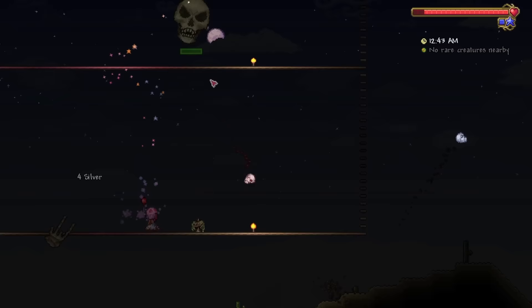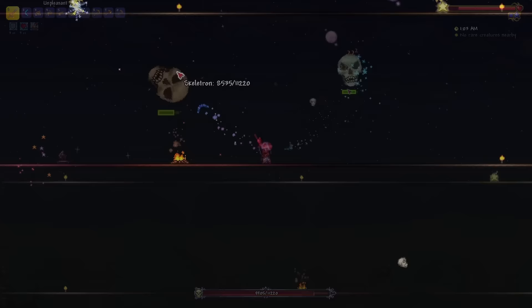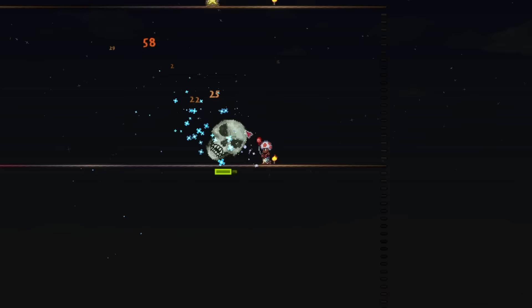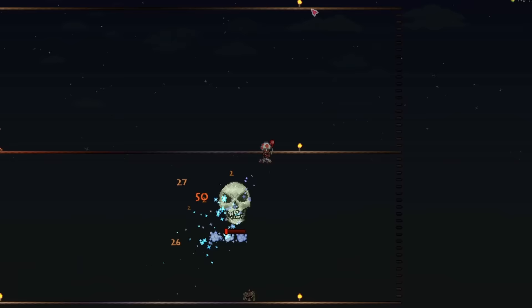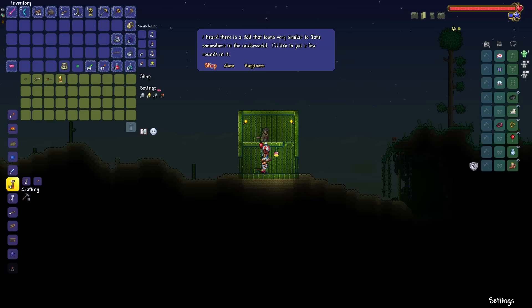On my sixth attempt at Skeletron, I was finally able to find a rhythm and reached the second phase with a little over three and a half minutes left on the clock. I made it my number one priority to deal the absolute maximum damage. I positioned myself inches away from his spin attack to barrage him with the Ice Boomerang, manipulated his AI to follow him with it any chance I got, and timed shots with the Star Fury whenever the boomerang wasn't in optimal range. With only 15 seconds left in the night, Skeletron was defeated.